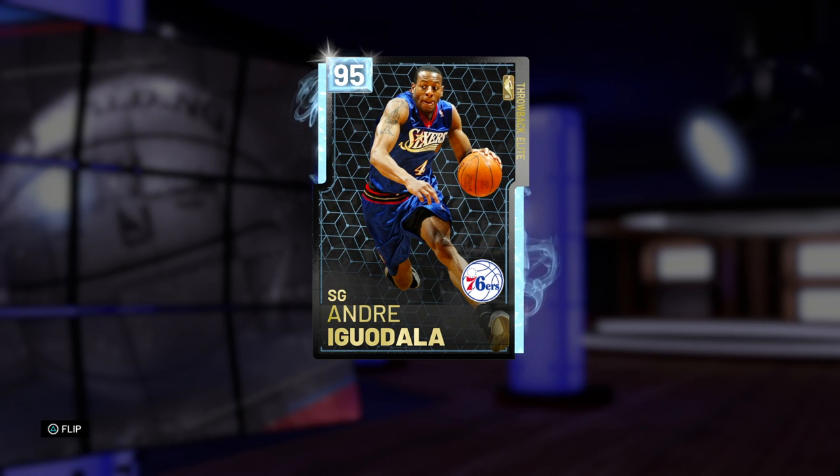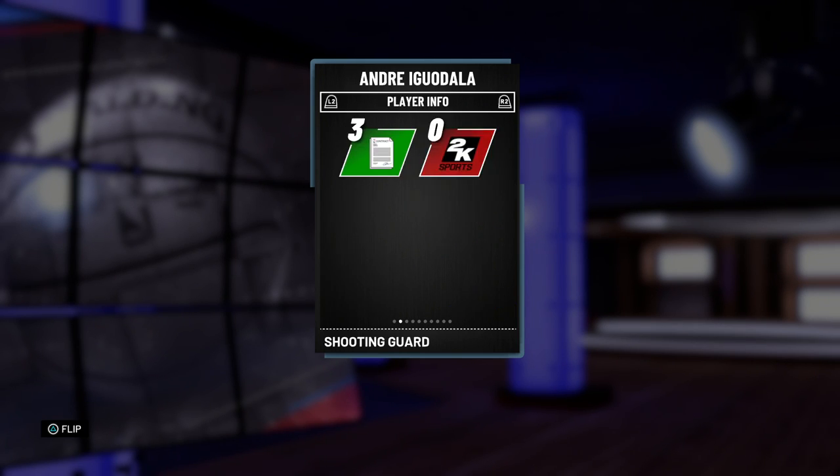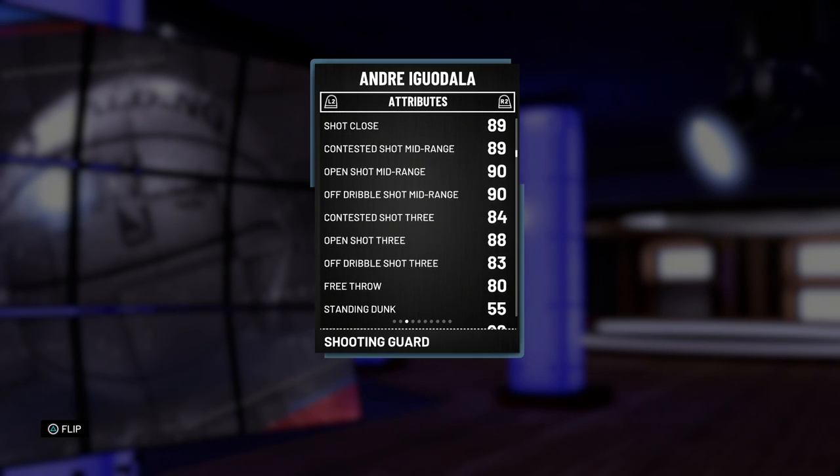Looking at this card — this card has been known to basically be the best diamond, even among pink diamonds in the game: 93 offensive overall, 99 defensive overall. People are going to be running him at point guard because of that, but we're going to be running him at small forward today. He is 6'6", 207 pounds, so he can run the 1 through 3. 90 driving layup, 85 draw foul, 90 mid-range is amazing, and 88 open threes — honestly what caught me by surprise. In the past, Andre Iguodala cards have not really had shooting like this, especially with a Diamond this early in the year. He does have an 80 free throw.